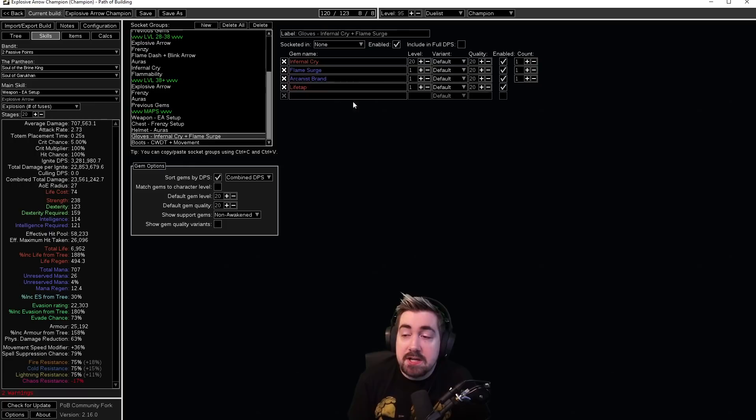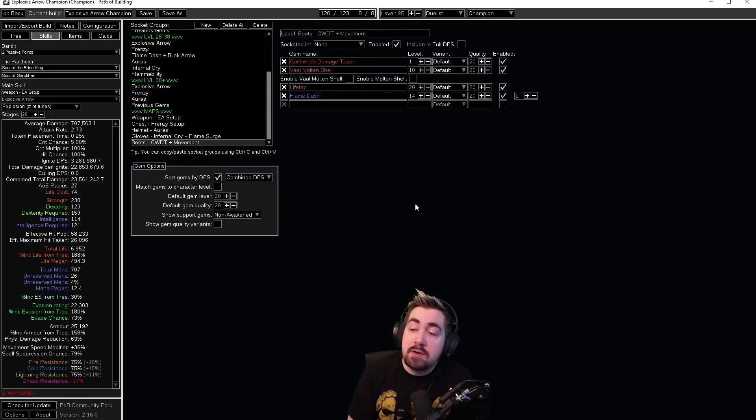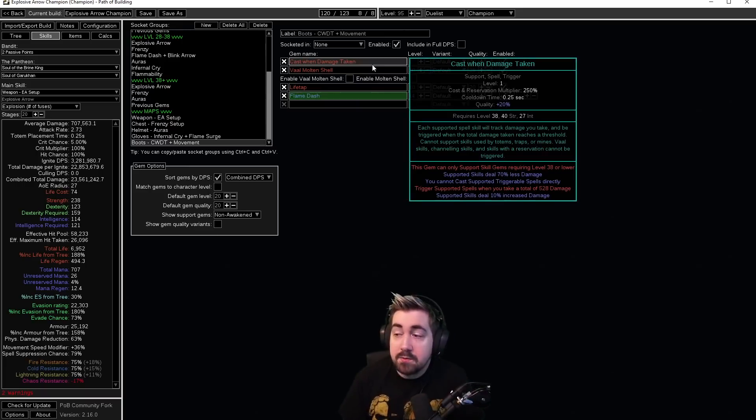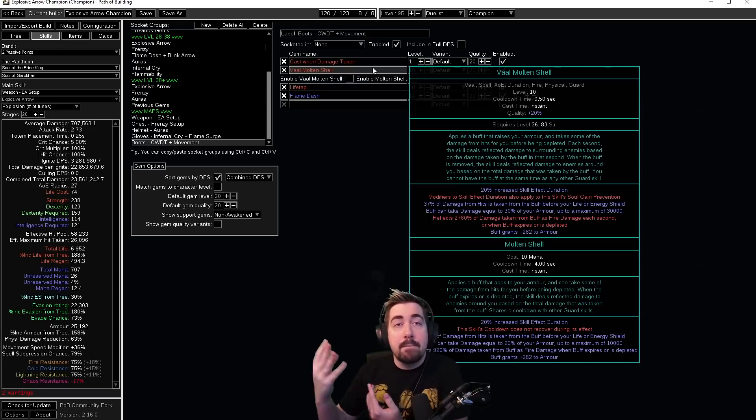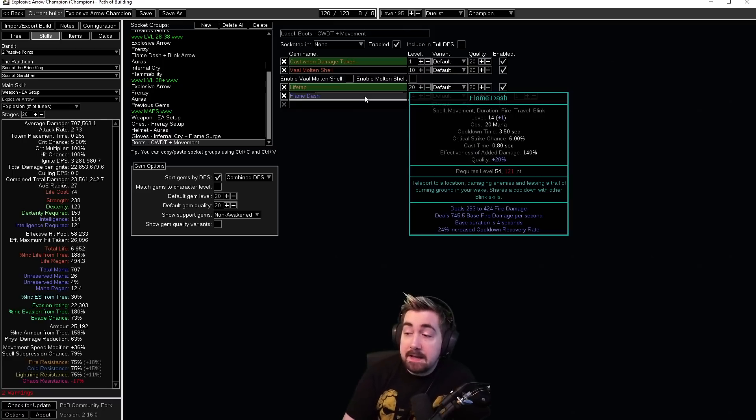Other than that, we have Flame Surge with Arcanist Brand, which will keep casting Flame Surge on bosses — it's not really an ignite, just an extra layer of burning on the ground. It's very strong, and the Arcanist Brand cannot trigger Infernal Cry; it's just sharing the same lifetime. For the Cast When Damage Taken setup: Lifetap is level 20, Vaal Molten Shell is level 10, and Cast When Damage Taken is level 1 — these levels are important. Everything else should be leveled to max. CWDT works with the required level of CWDT: since it's required level 36 at level 10, Vaal Molten Shell works. Vaal skills cannot be triggered, so Vaal Molten Shell is always cast manually. The normal Molten Shell triggers when you take a burst of damage. If Flame Dash has required level 38 or lower it can't be cast manually — it would trigger on damage taken, which is very bad.